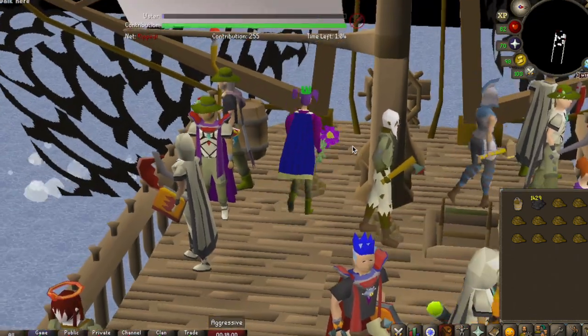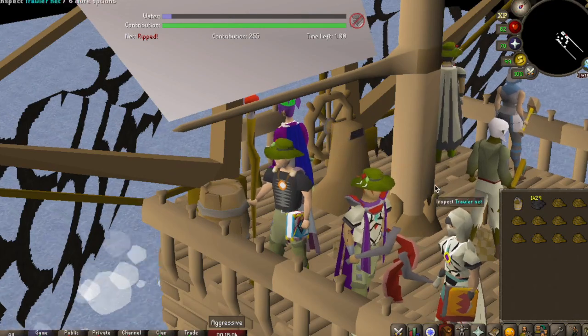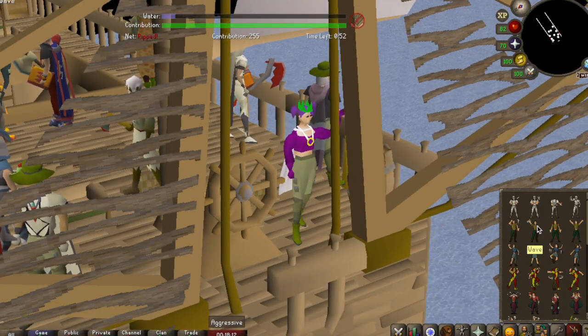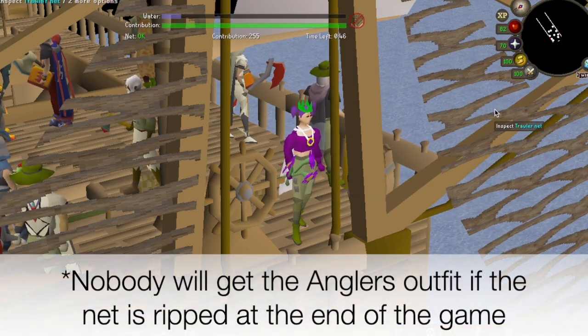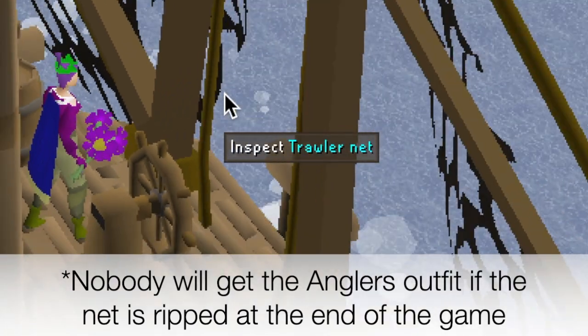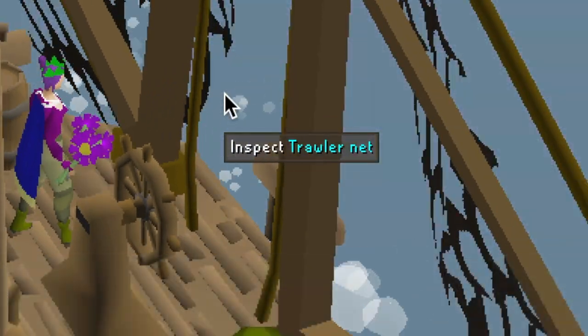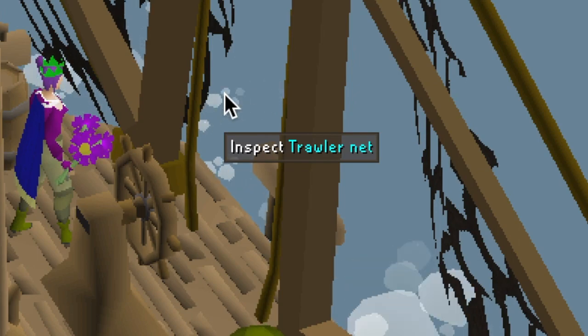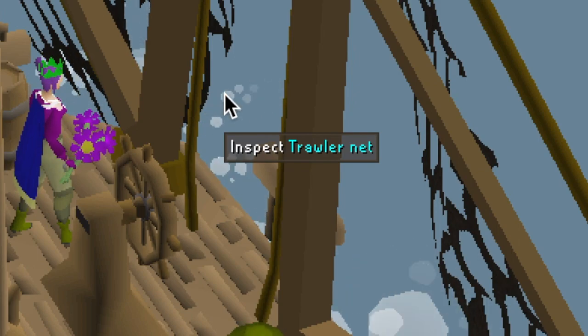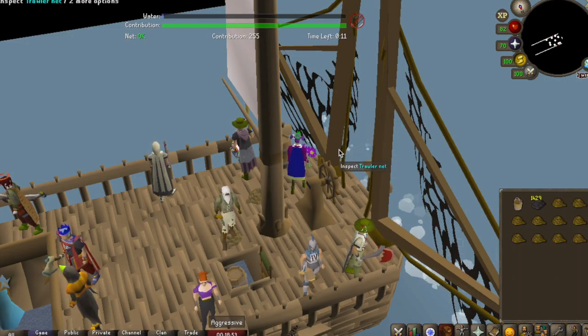If the sail is not fixed by the end of the run, then nobody gets rewards, so we need to make sure it's not ripped. If you're on a minigame world, it's incredibly likely that someone else will actually repair the sail for you, which means you probably don't even need to. It really just depends on if you can be bothered or not.